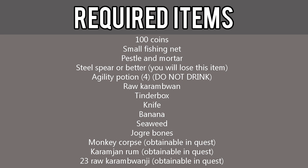You'll also need an Agility Potion (4) — do not use this item throughout the quest — raw Karambwan (bring a couple just in case you burn them), a tinderbox, a knife, a banana, seaweed, jogre bones, a monkey corpse which is obtainable in the quest, Karamja rum which is obtainable in the quest, and 23 raw Karambwanji which is also obtainable in the quest.